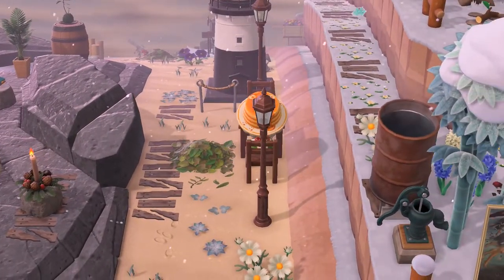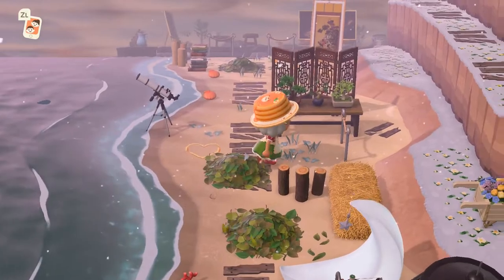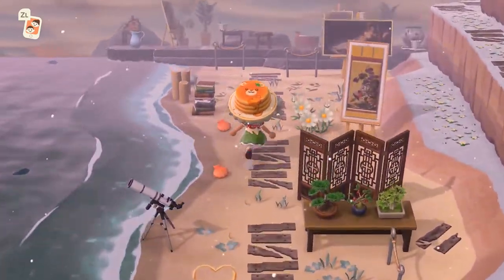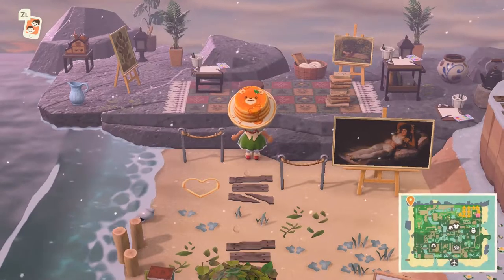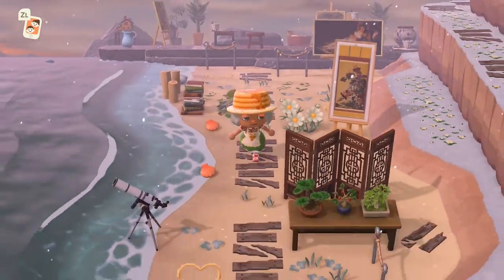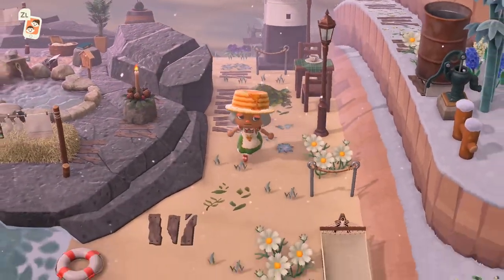There's a cute little seating area, some plants, and a bunch of other things. A lot of art. That carpet is very Christmassy. I need to download these wooden planks — I'm always seeing them and I think I really want them. So that's the left side of the beach.